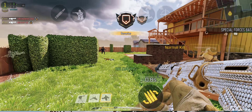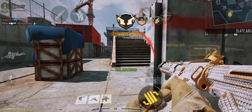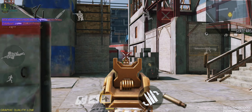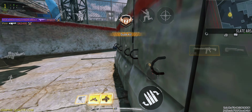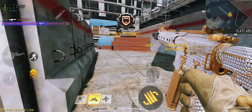Another map you can try is Cage. Remember that playing Free For All is not the only way, but it is surely the fastest. You can also play Ranked Multiplayer all season with the M4, or play other modes according to your preferences, like Hardpoint in Shipment or Rust, which give you the possibility to do 10 kills with different guns.